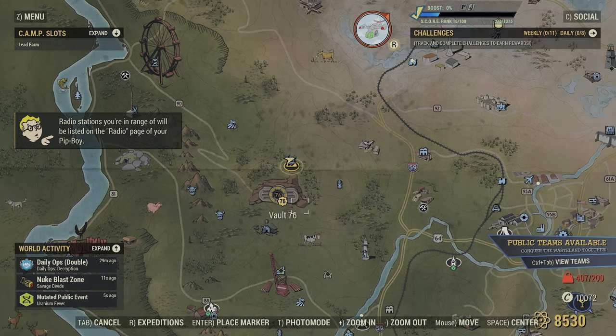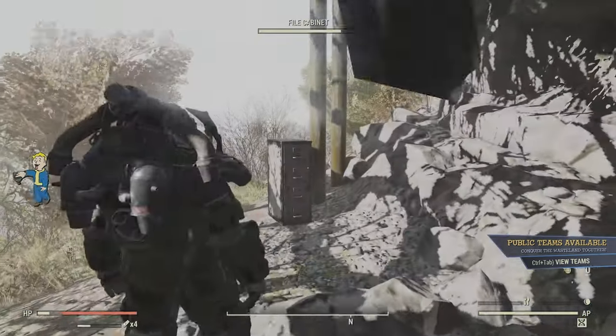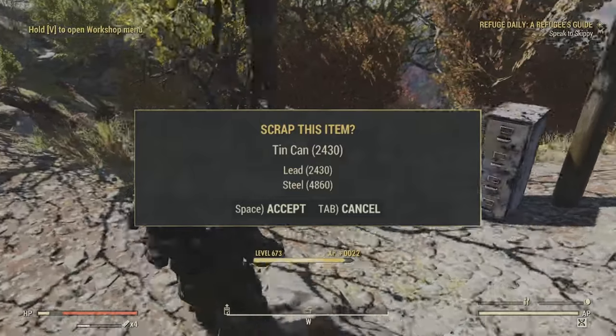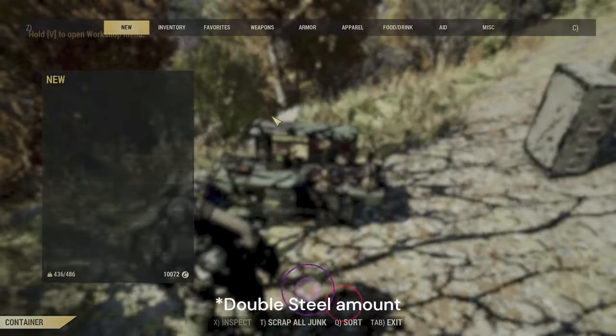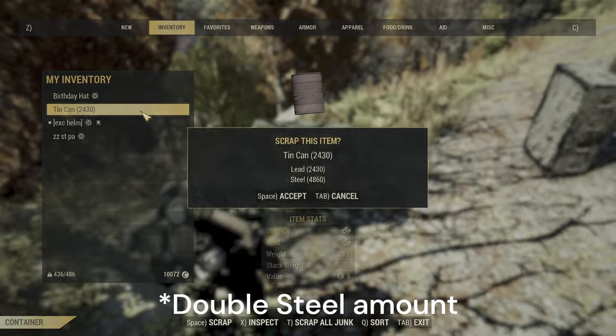You can set up your base if you wanted to dump off the stuff as you go, but I did this all for science. I did one full hour of this and I got 2,430 tin cans and double the amount of lead when I went and scrapped it all. So this is a repeatable thing.